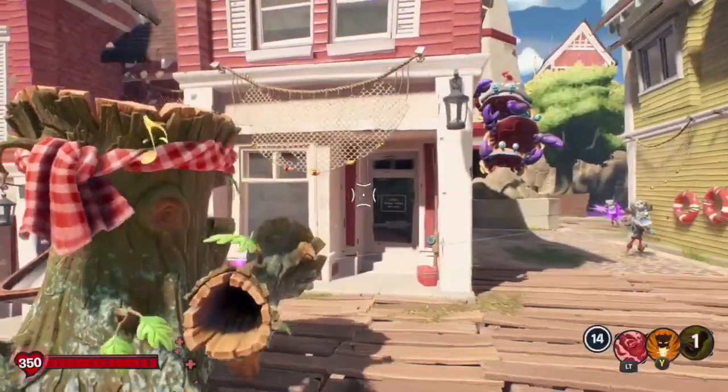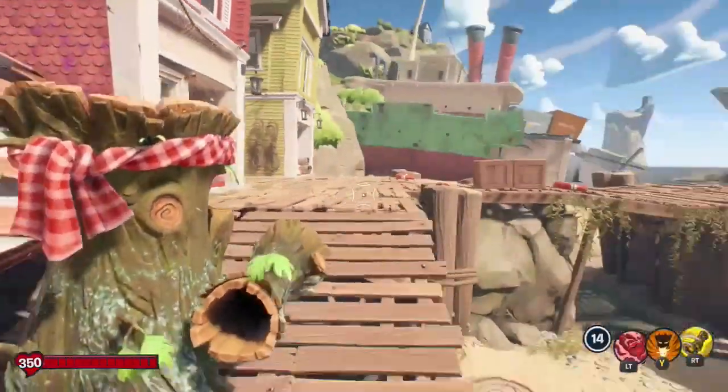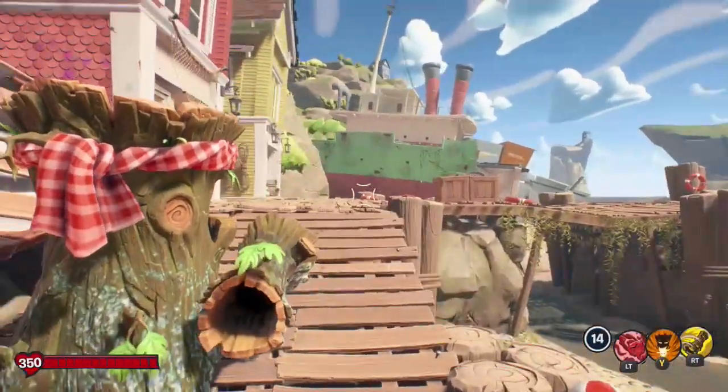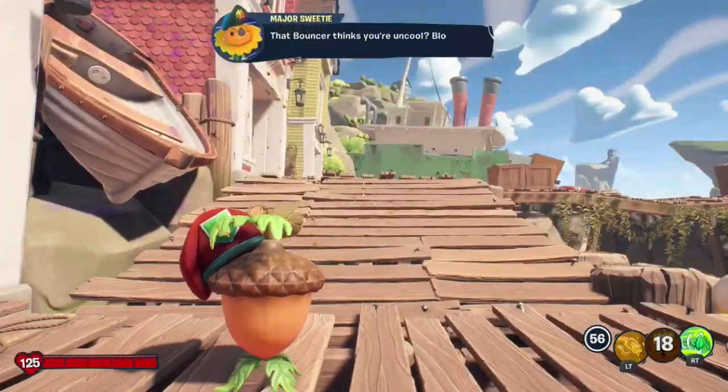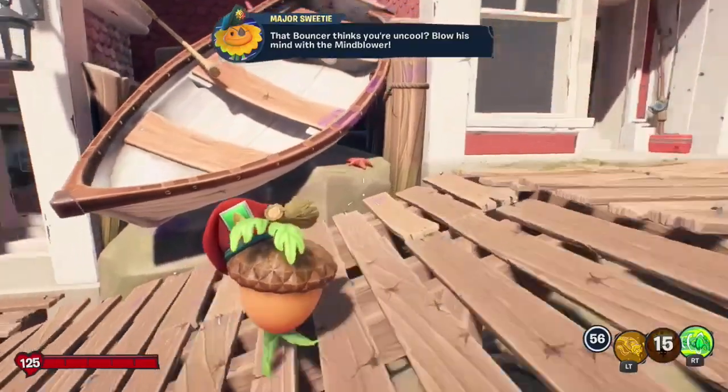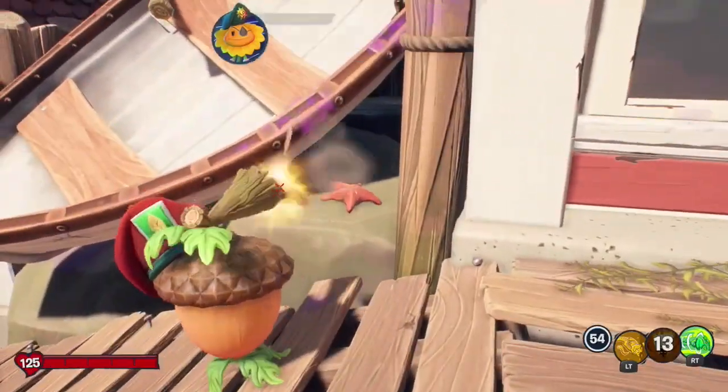But before we do the glitch, I want you to take notice of Acorn's animation here. Watch the Acorn when he jumps out of the oak. You see how he's flying there, like kind of flying with his cap loose? So essentially what this glitch does is it gets your player stuck in that position.